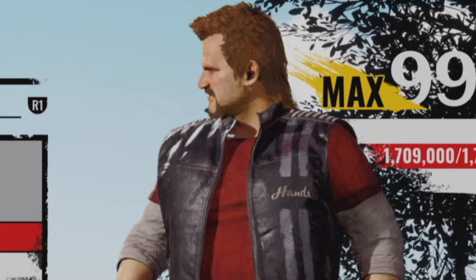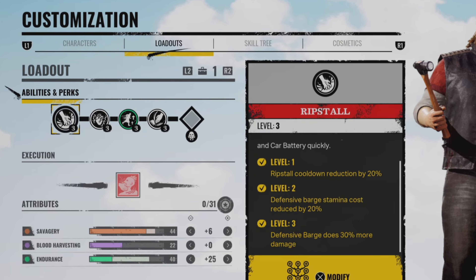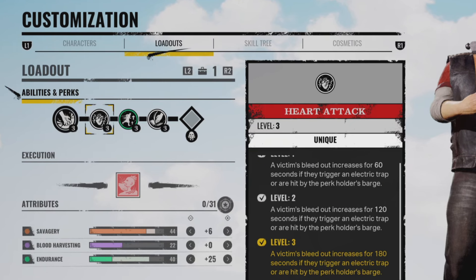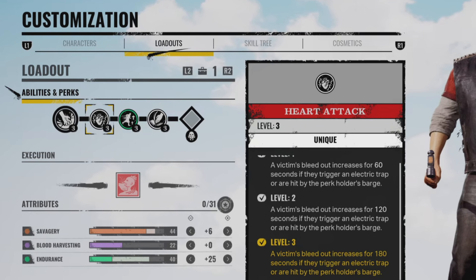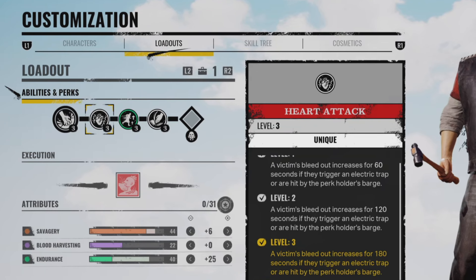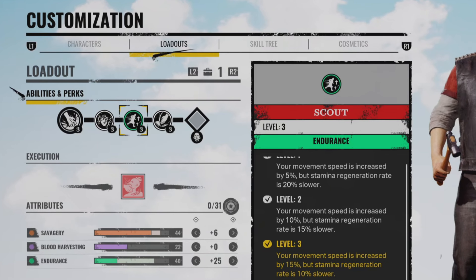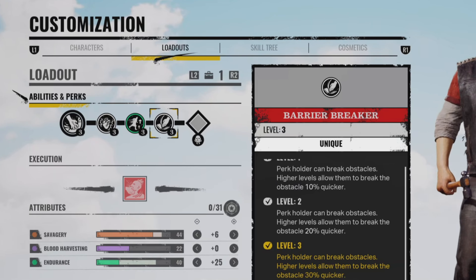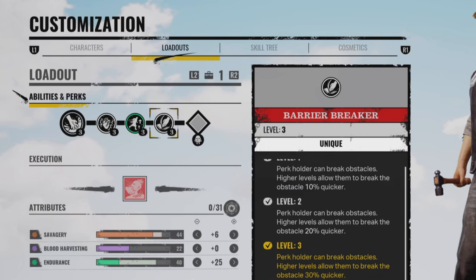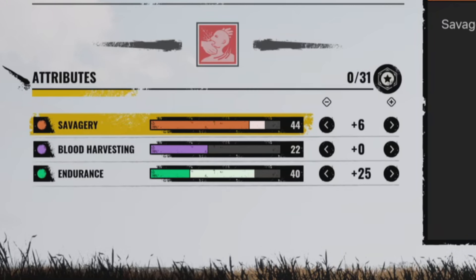What's up everyone and welcome back to my channel. In today's video we are going to be playing as Hands. The perks I'm using are level 3 Heart Attack — a victim's bleed out increases for 180 seconds if they trigger an electric trap or are hit by the perk holder's barge — Scout level 3, which increases movement speed by 15% but stamina regeneration rate is 10% slower, and level 3 Barrier Breaker, which lets the perk holder break obstacles 30% quicker.